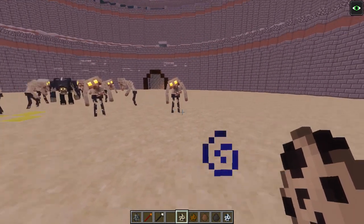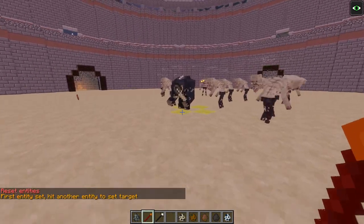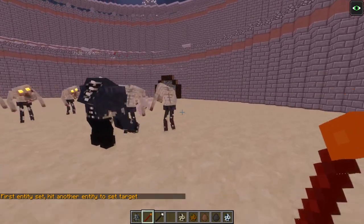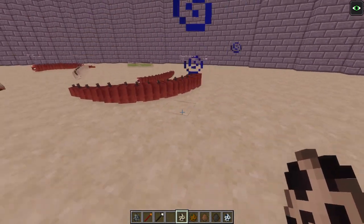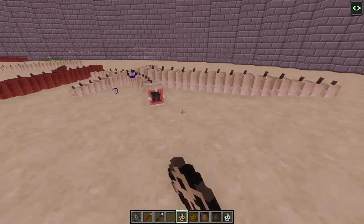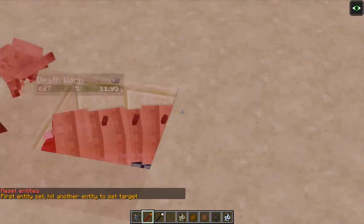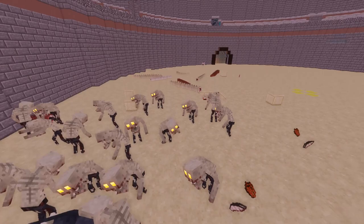Next up we have a Death Worm, but we've got a really small one. The Undertaker already has a whole army going on. Let's see if we can get a bigger Death Worm — you can get absolutely humongous ones. Even with a slightly larger one, it's still not big enough. Meanwhile, everything is kicking off in the arena!